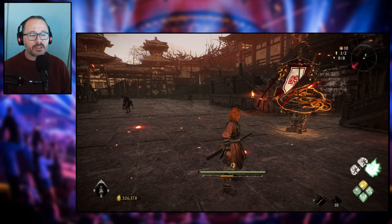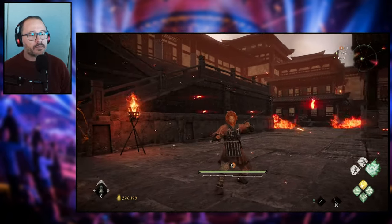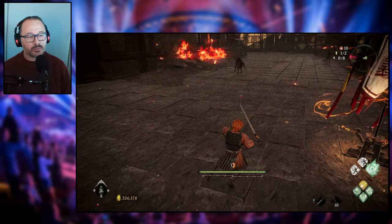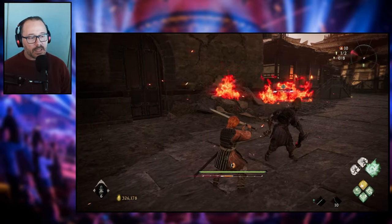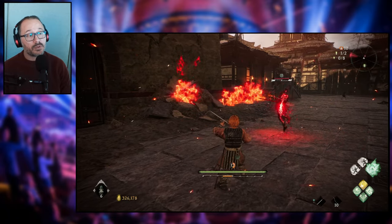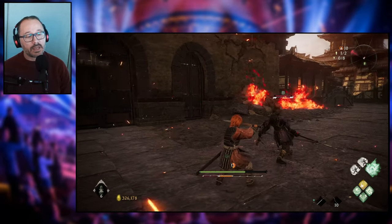Now there are a couple more things, particularly when it comes to your defensive options, because it's not all about offense. The first defensive option you have is block. You hold down the left bumper or L1, and you'll go into a blocking stance — your character moves slowly and you can block enemy attacks. However, this only allows you to block regular attacks. Sometimes enemies will do a critical attack, and you can't block that one. For that attack, you either need to deflect it or get out of the way.